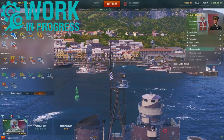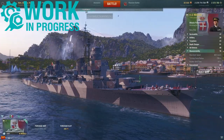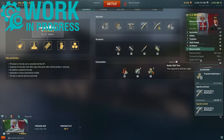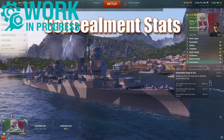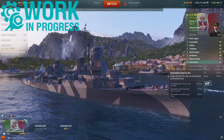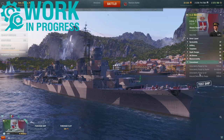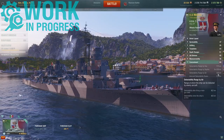The turning circle radius is 770 meters and the rudder shift time is 5.7 seconds. This can be modified — I'm running propulsion, but you can fit the steering gears mod to bring the rudder shift time down to 4.5 seconds. Finally, concealment-wise, with a full stealth build incorporating both the upgrade and captain skill, you can get the concealment range down to 7.2 kilometers. Surface detection range by submarines and by aircraft is 3.5 kilometers.